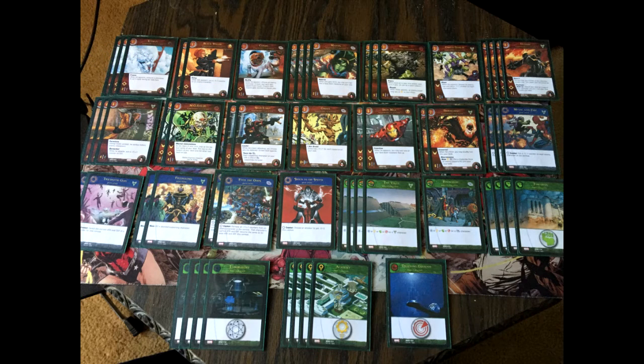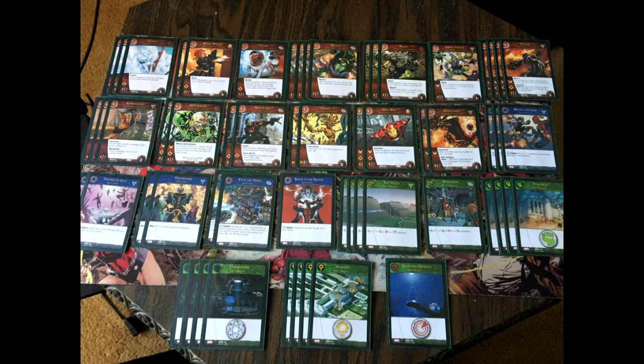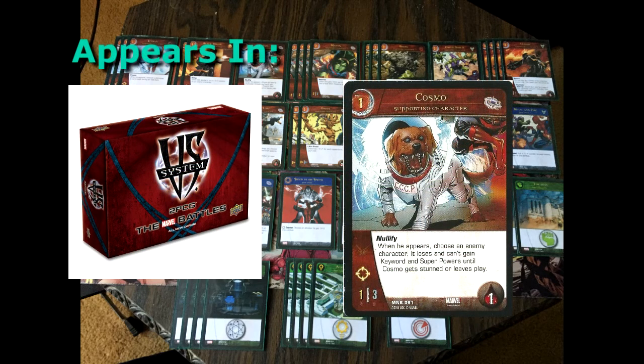Now let's look at the supporting characters. We begin with the one-drops. Iceman is a 2-1 with range and can take one wound, with the ability Freeze. That's three of them in the deck. I play two Black Widows, a 2-1 with range, and can take up to one wound with keyword Sting. The last one-drop is one Cosmo — a 1-3 with range and can take up to one wound.